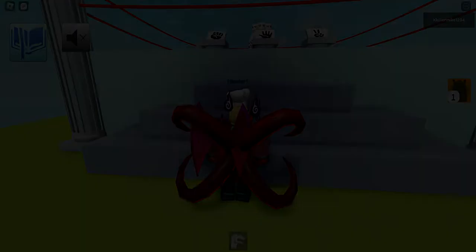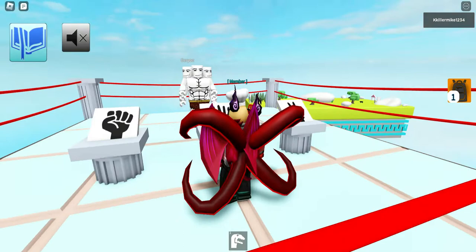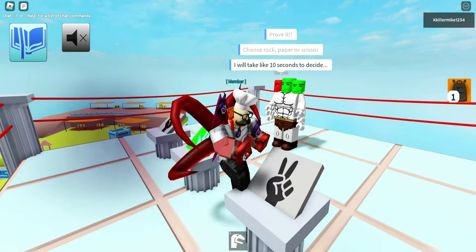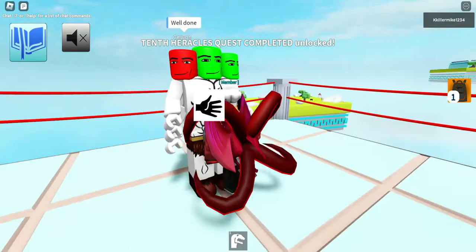Here we are at the 10th Labour of Hercules. For this one, it's just a simple game of rock, paper, scissors with Geron. 'Do you really think you can beat me? Prove it.' She's rock, paper, scissors — take 10 seconds to decide. Scissors. Yes, we got it! Easy — we beat you easy. First try as well, that's the 10th Labour of Hercules done.